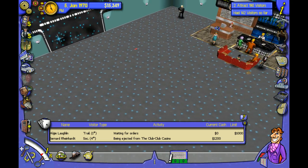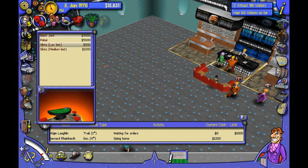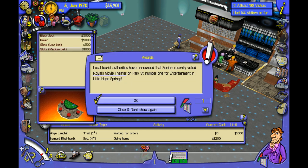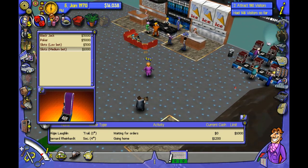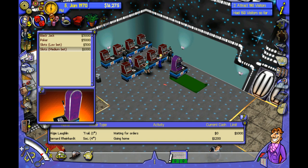Let's go ahead and build something. I've got plenty of money. Let's go with slots — medium bet. We'll go with that. That sound doesn't get annoying at all.